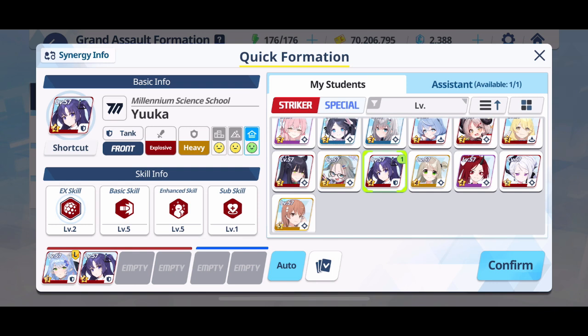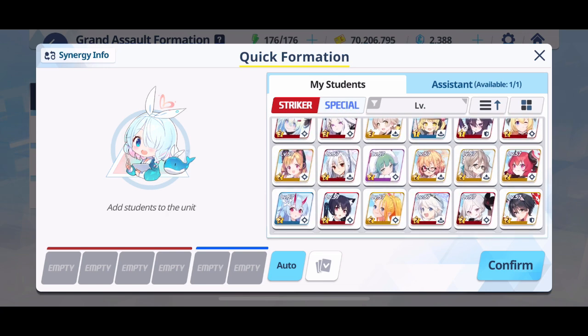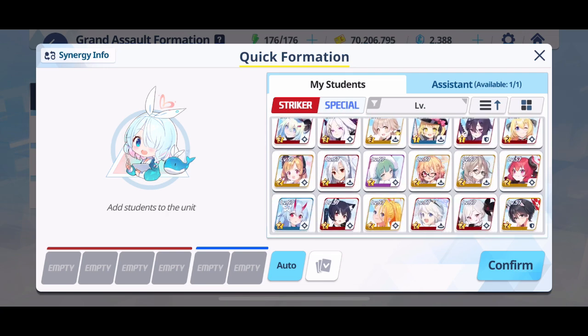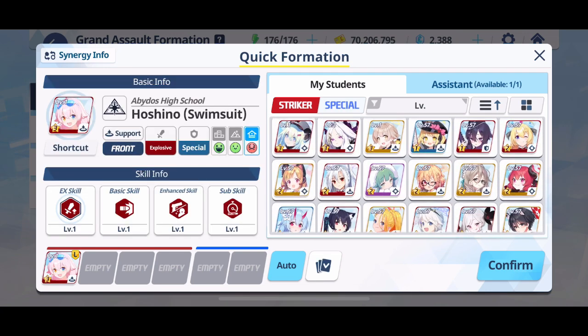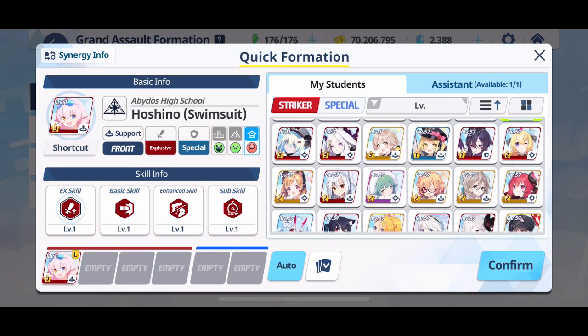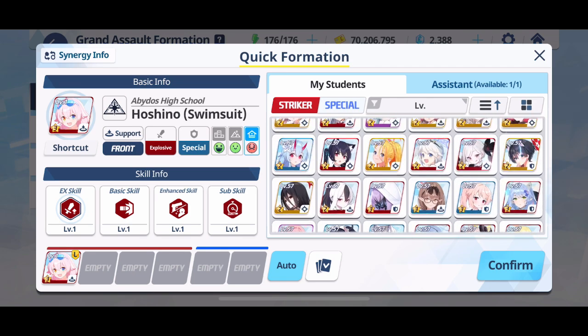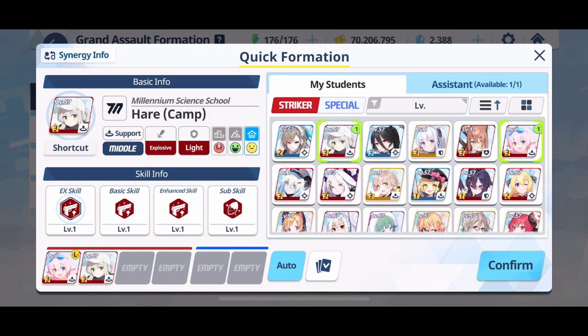In terms of tanks, you will be looking at units like Hoshino, Yuka, Natsu, Mine, Rieza, Marina, Miyoko swimsuit, and Atsuko. A lot of the reason why you'll see these tanks recommended is because they increase your evasion, which is quite helpful in this fight due to the amount of basic attacks the enemies will be throwing at you. Additionally, Rieza, Mine, and Natsu also apply a debuff, which is something that is going to be very helpful.